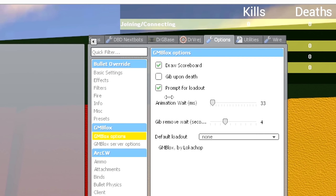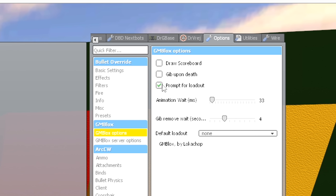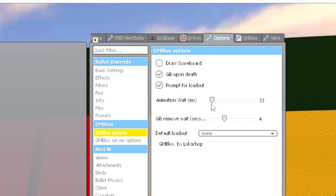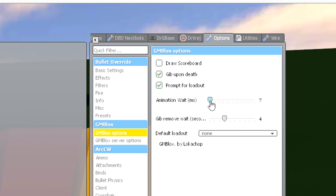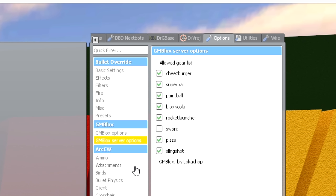And of course there's even more options in the Options menu. We can turn on and off the scoreboard if that's annoying you. You can also enable 'gib upon death' — I don't know why that's not turned on by default. There's also an animation wait time which you can adjust, and then you can choose your default loadout.